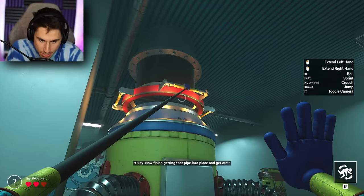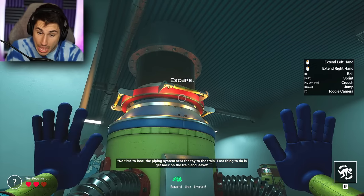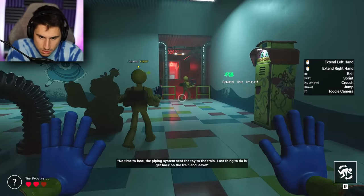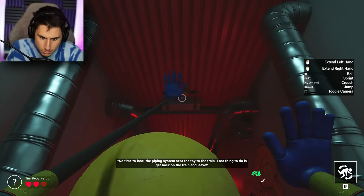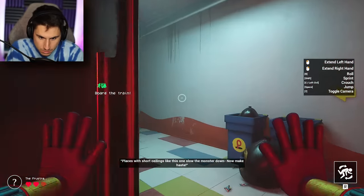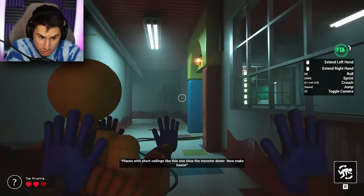Let's grab this one and pull that down a little bit more. No time to lose. The piping system sends the toy to the train. Last thing is to get back on the train and leave. We're going to go down this way — blazes with short ceilings like this one slow the monster down. Now make haste!